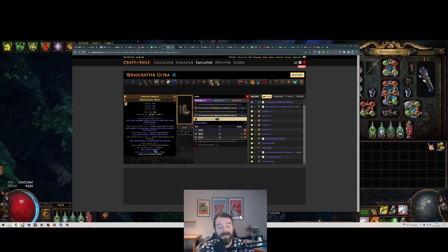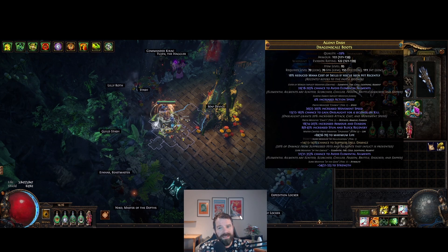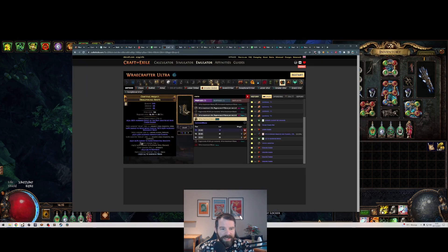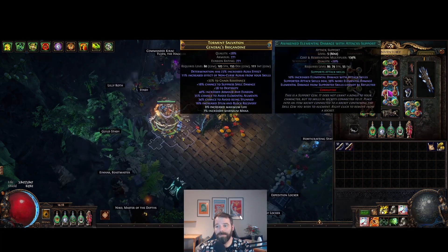If you don't have omni yet, you'd want strength instead of dexterity, since the build is a little strength and intelligence starved. Hit T1 strength on these boots — that's perfect as a transition set. Then use eldritch crafting until you get chance to avoid elemental ailments, which gives you a 31-to-35% roll there, plus extra from your eldritch implicits, giving you 50% chance to avoid elemental ailments from one gear piece.